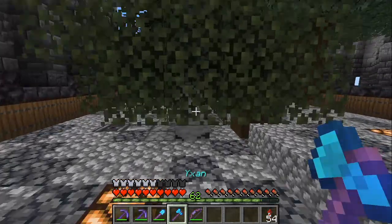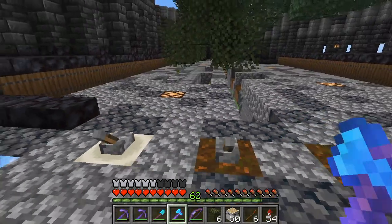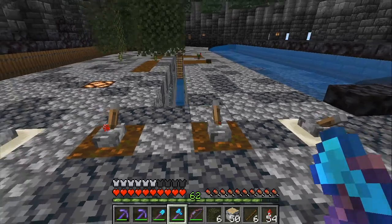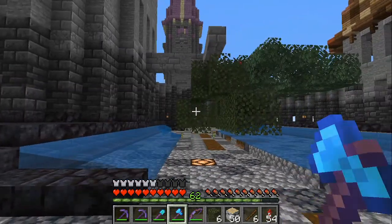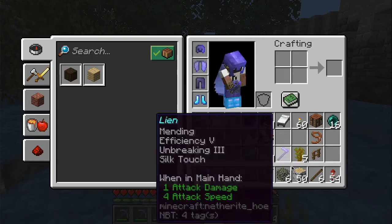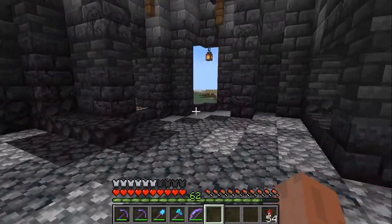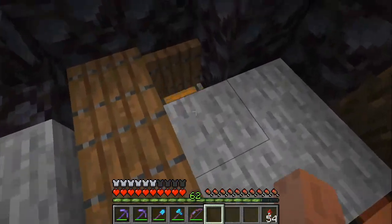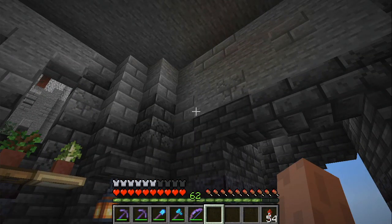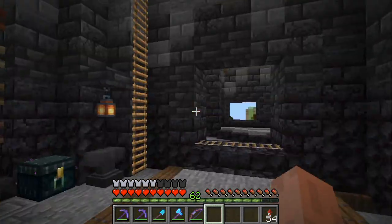We pull down the platforms, plant the saplings. The dispensers here on both sides are being controlled by this lever, dispensing bone meal of course. We turn them off and then cut down the trees manually - I don't mind that, I think that's pretty relaxing. Then we pull the platforms back up, turn on the water so we don't miss any drops, and especially the saplings. You can throw everything in there, it goes down in the water stream, and into the tower where we just been, and into this chest. Then I just sort it manually here.